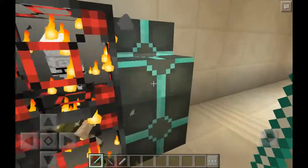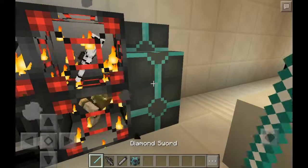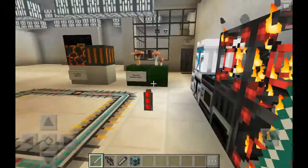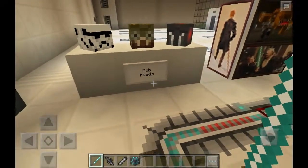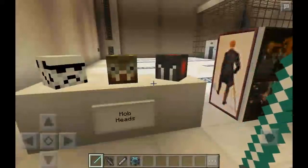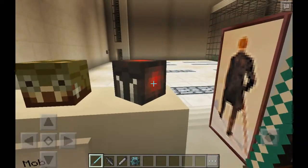These blocks are so amazing — these are birch, and they look like something from Tron. They are so awesome. Another thing here is the mob heads: there's a stormtrooper helmet, a Tusken Raider head, and this one is from a creeper. They are very freaky.